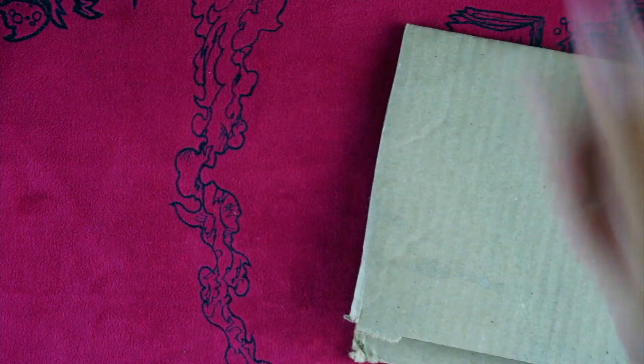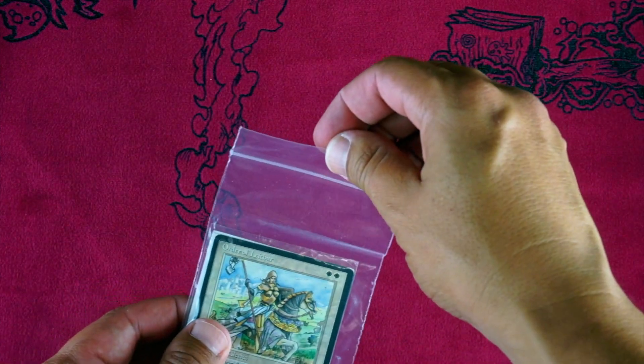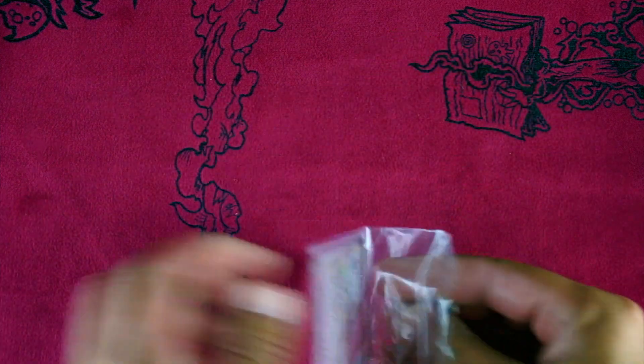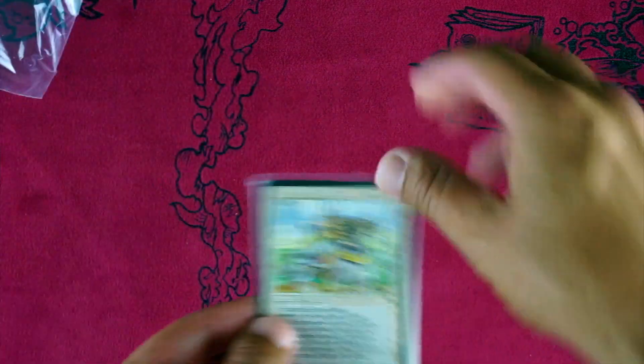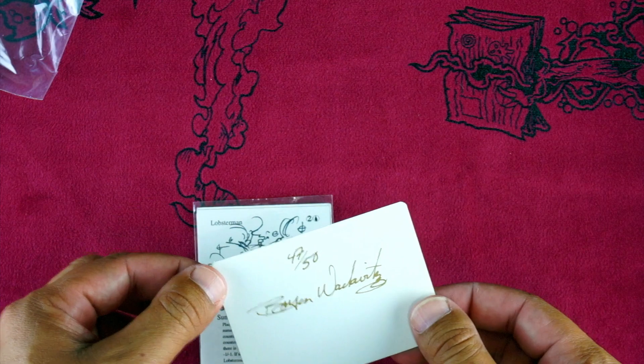Okay, here we go. Yeah, let's find out what's in here. I know how to open these by now. This is just my invoice — let's not show that on camera. So here is the order. Let's lay it out. Okay, so there's the actual card — it's an artist proof.